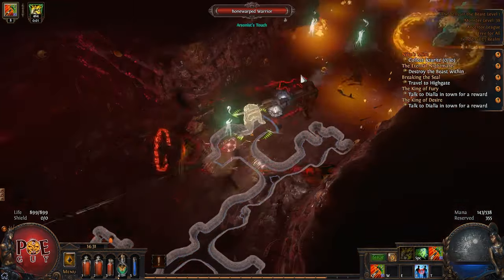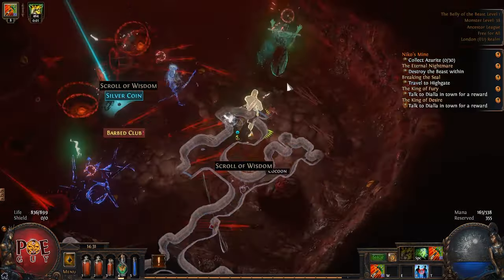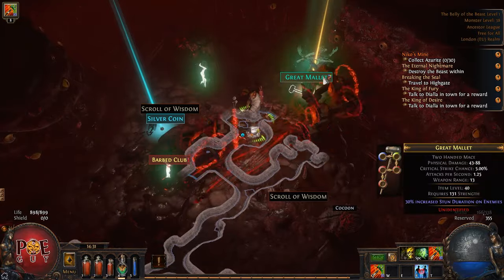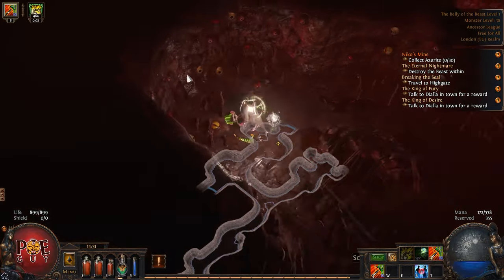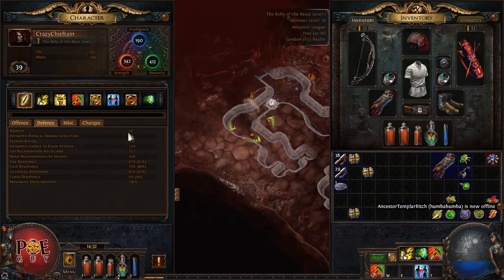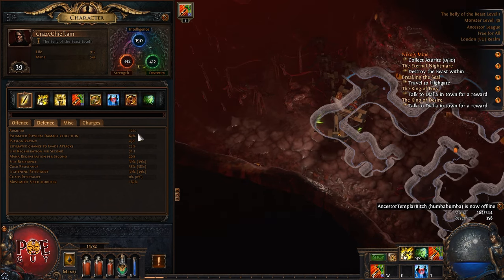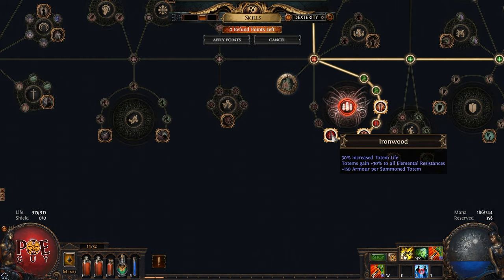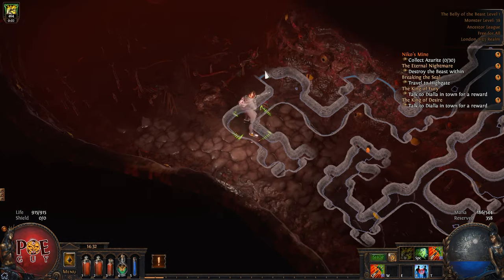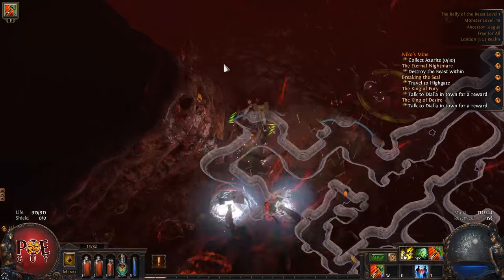This is the part you want to aim for: get your Iron Commander, Skirmish, and those passives at the bottom. Also, the totems give armor - look here. I have 3% estimated physical damage reduction normally, but when I summon my totems I have 67%. So you also get tanky. This is because of the Ironwood passive - you get armor per summoned totem. So you die less often if you have your totems up.